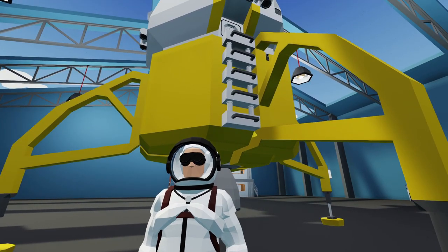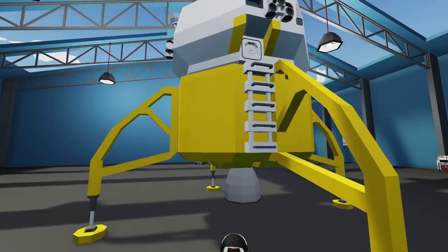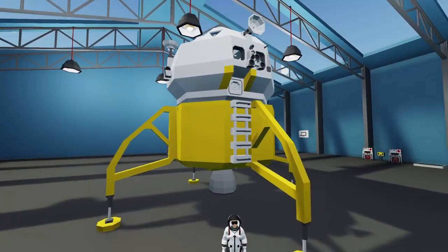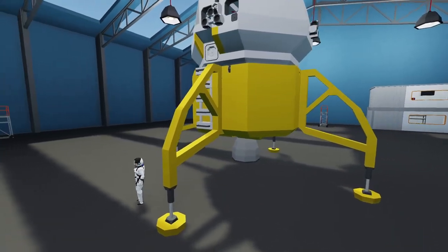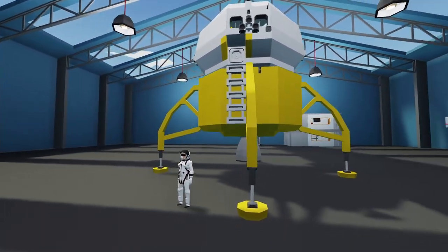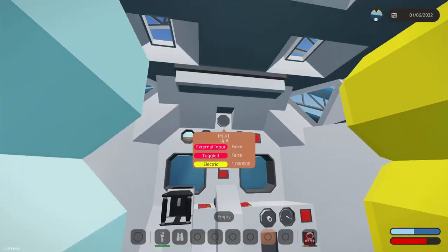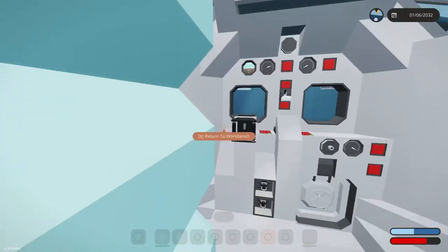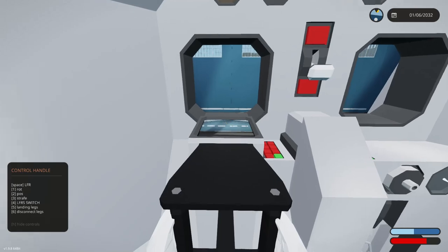Hello everyone, welcome back to some more Stormworks. Last time we concluded working on the lunar lander — I'm sure there's a couple things we still need to get done on it, but we're pretty close. I did do some changes; I just cleaned up how the dash looked, moved the buttons around, and made it a little bit cleaner and easier to see.